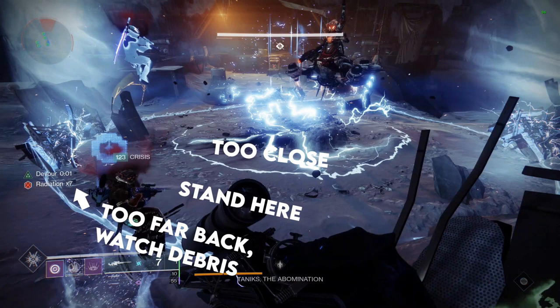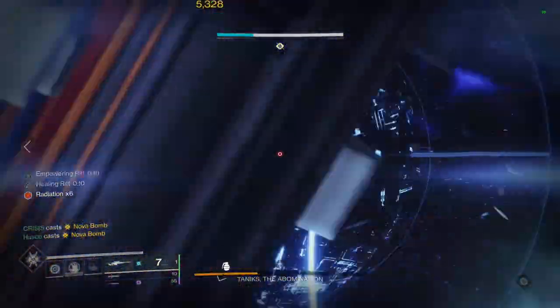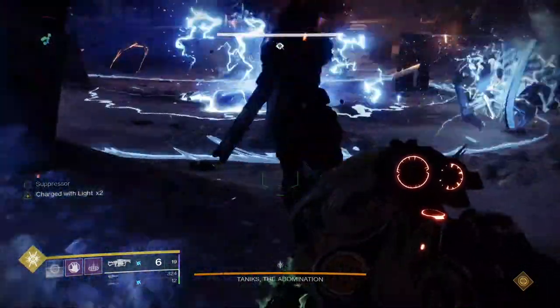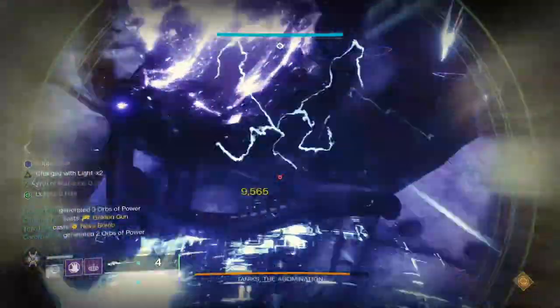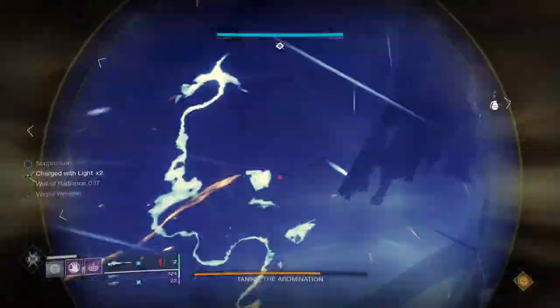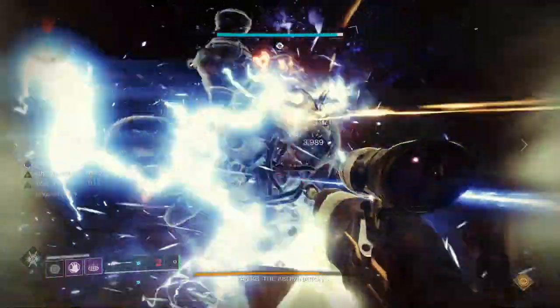Taniks will migrate to the very middle and summon a large electricity field around him. There is a very specific area you have to stand to DPS him — too close and you die to his electricity, too far and you can't damage him or you'll be in the way of the spinning debris which will instantly kill you. There is a sweet spot safe from his electricity and debris where you can damage him. Have a Titan drop a Bubble outside the debris field so everyone can grab Weapons of Light before entering, then drop a Well of Radiance where you're actually damaging him from. Unload your Divinity, heavy snipers, supers, and everything you can. After about 10 to 15 seconds he will push you out of the DPS area — use this to rebuff in the Titan Bubble and grab ammo before jumping back in.